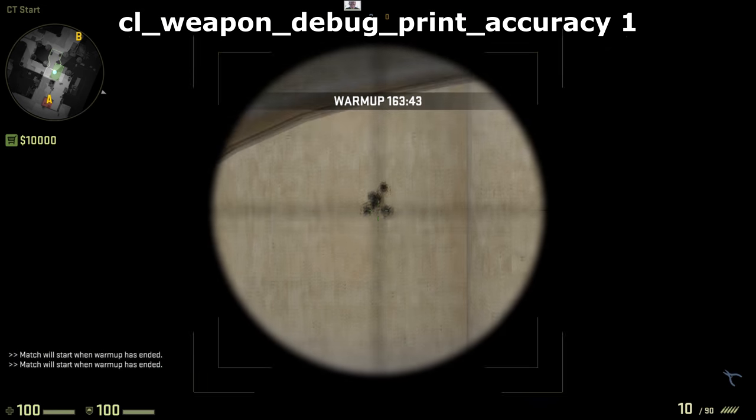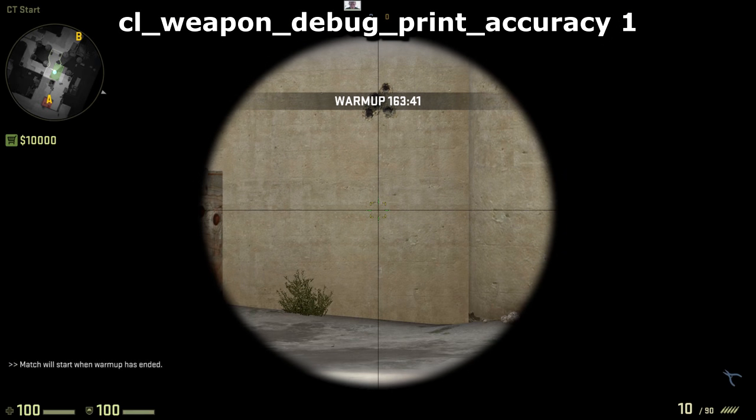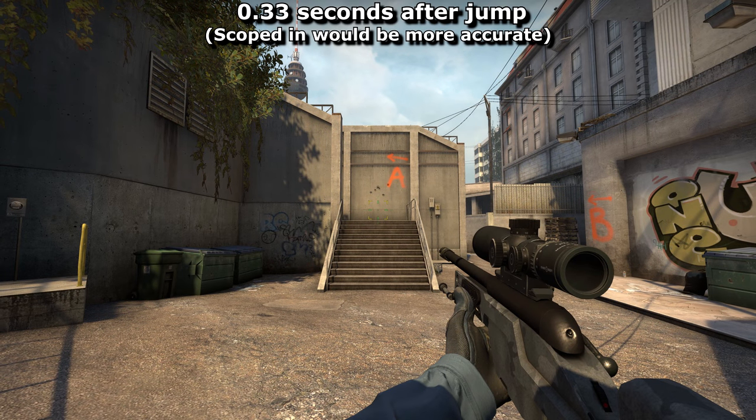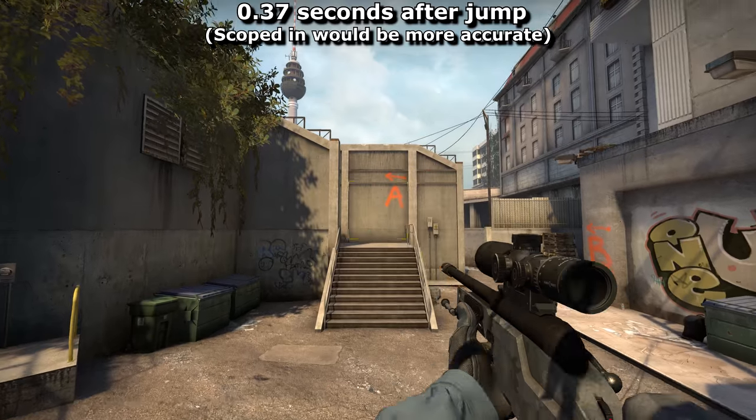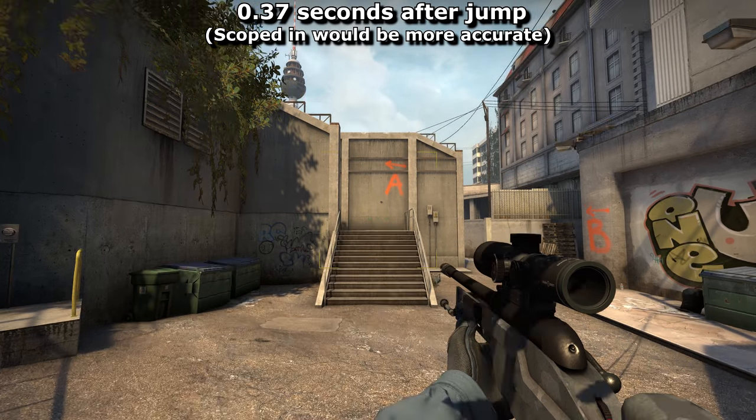A perfect shot with a scoped-in scout will be about 17 metres. Less than that will mean that you fired either too soon or too late. Here are some examples of that perfect timing, only not zoomed in, hence why it doesn't look that accurate. Here's 0.33 seconds after the jump, and here's 0.37 seconds. Anywhere between these two will be fine.